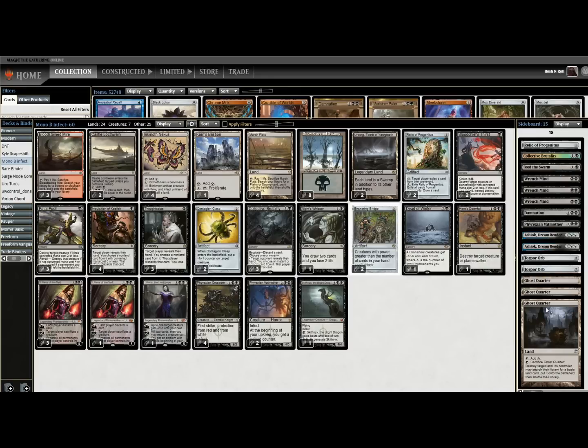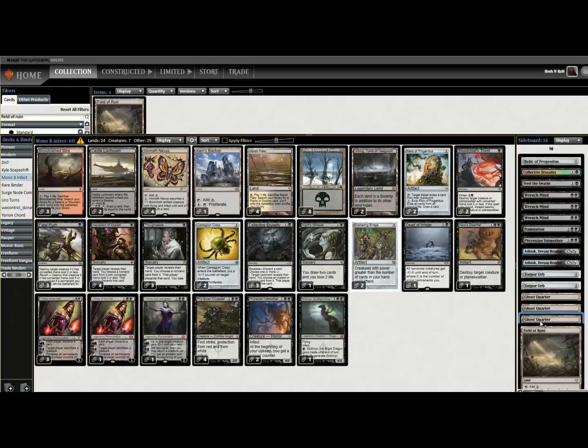Ghost Quarter is kind of a bummer in the sideboard. I'd rather have Field of Ruin if we're worried about Field of the Dead, but Field of Ruin might be too slow against Tron. If we have Thoughtseize, that can at least clip a payoff against Tron. I think Field of Ruin is going to be a better card in general here — we have a ton of basic lands to support it, and this isn't a deck that can afford to spew a land drop.